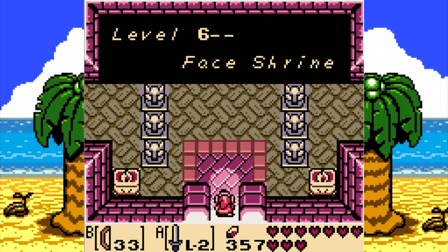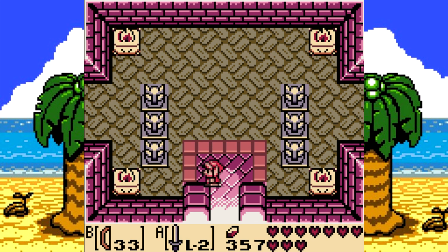Greetings, ladies and gentlemen. My name is Xena520, and welcome back to The Legend of Zelda: Link's Awakening. It's been a while, hasn't it? In the last episode, we wandered around, picked up the last few secret seashells, and received the level 2 sword. We also picked up a couple heart pieces, and in this episode we're going to continue in the FaZe Shrine.